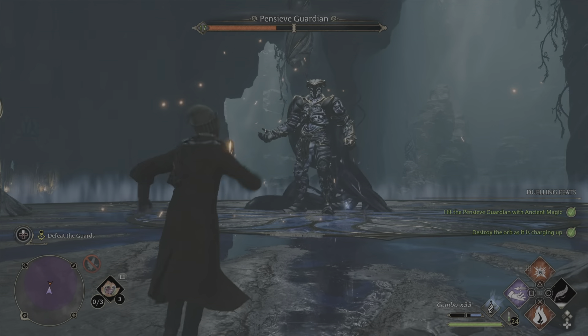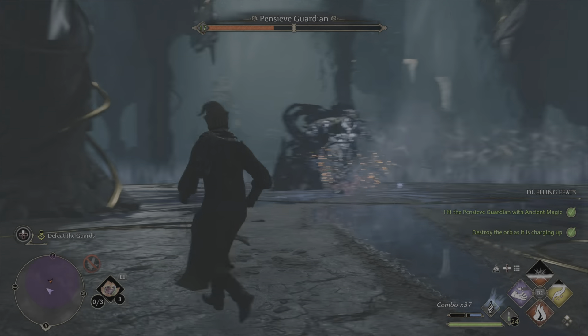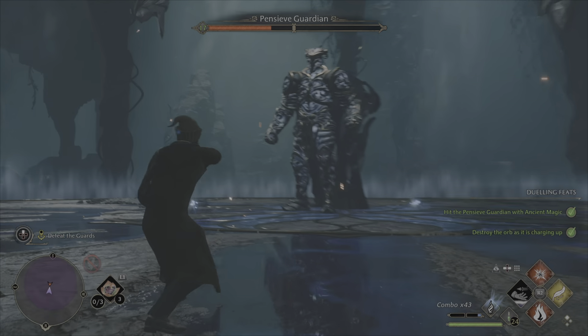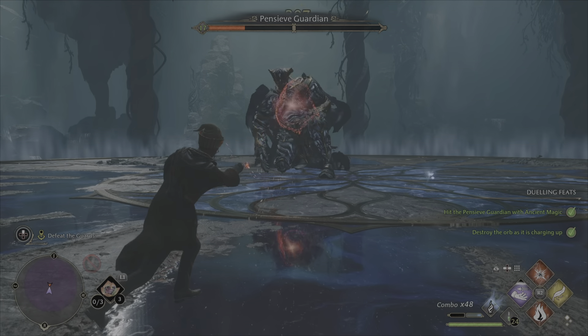Now just continue to repeat this process and you'll be able to defeat the Guardian. Dodge the unblockable attacks with the red indicators, and sometimes if you are standing at quite a long distance from the Guardian it will use another ranged attack on you. However, this one shows an orange coloured indicator and it is able to be parried.